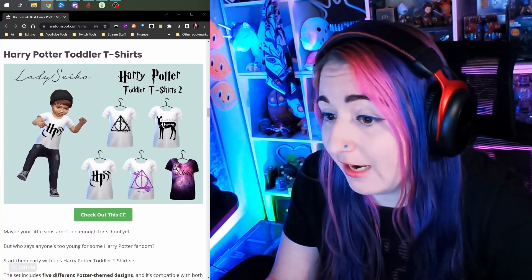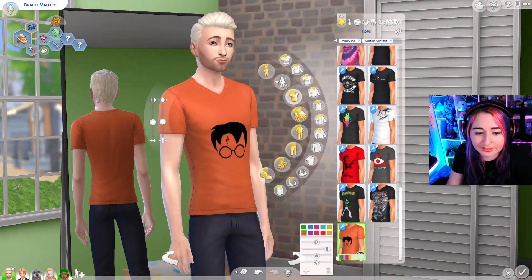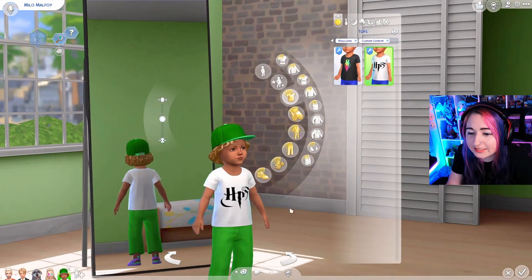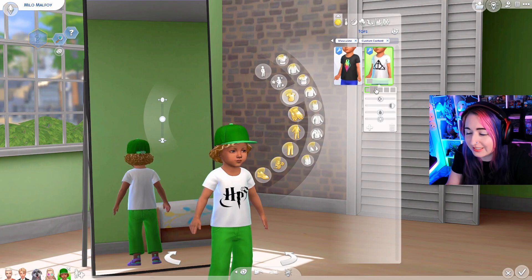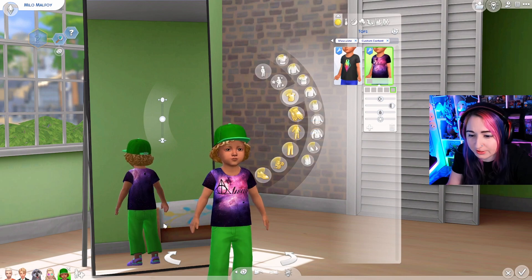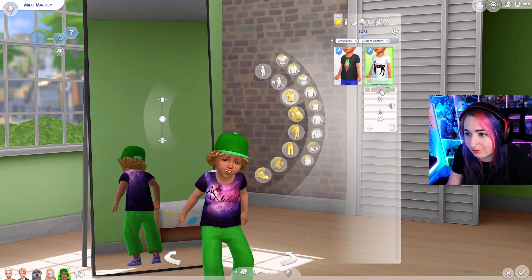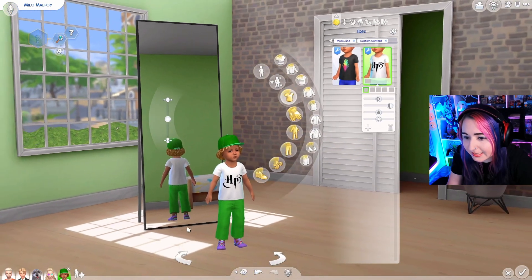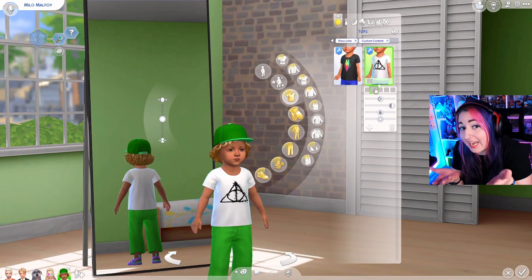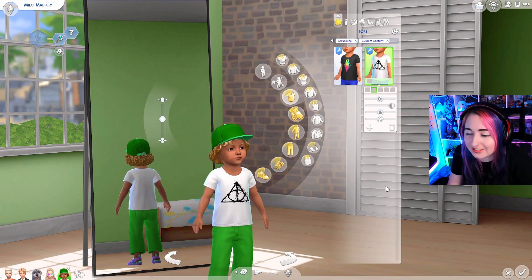We do have toddler t-shirts — I did download that. Let's go to our little buddy Milo. Milo needs a Harry Potter toddler top! We got that one, the Deathly Hallows, another one, and a dark galaxy print version — a little bit alpha looking, but the rest fit the game pretty good. Also, read your kids a little Harry Potter book — there is CC for that, you can read actual Harry Potter books in the game. I think I covered that in the last CC video. I'll link that in the description too.